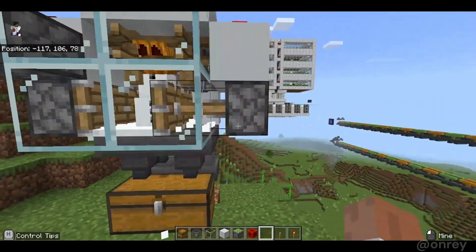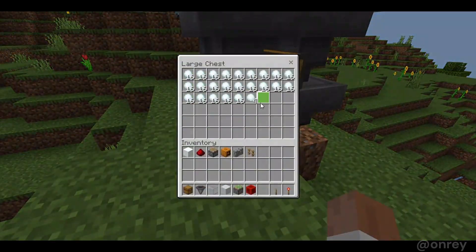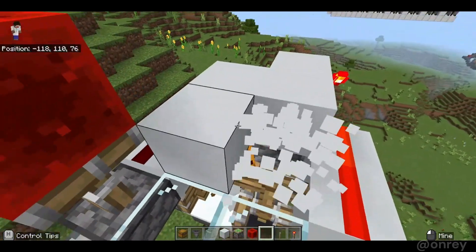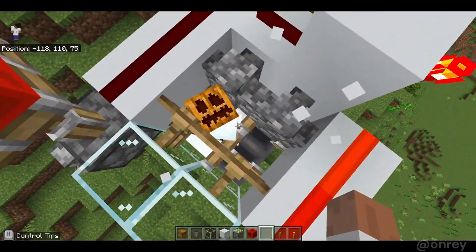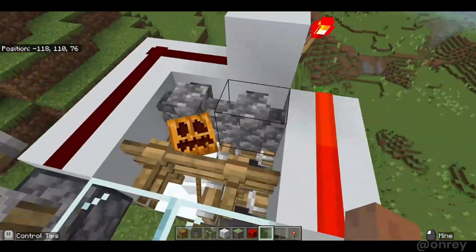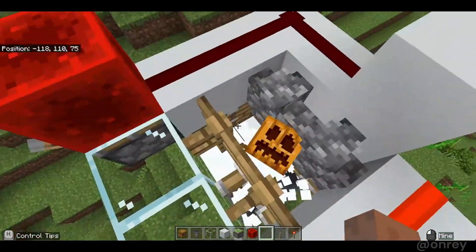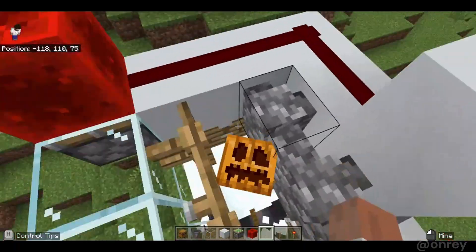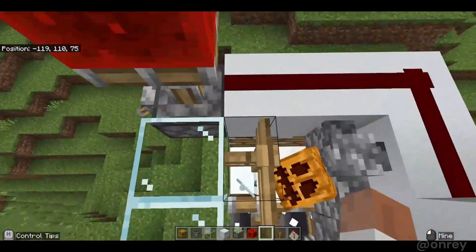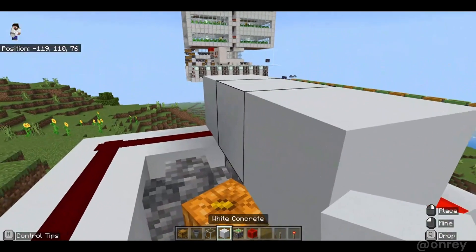Down here is just the collection area with the hopper leading into the chest. Removing the roof here to show you the inside — the snow golem is in the middle so it sets those blocks into snow. It stays in the middle so those two blocks will always be snow and these two alternate. If it was able to move around it might end up on one side, which would be really bad for the farm rates.